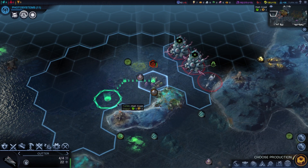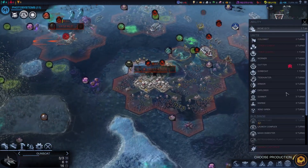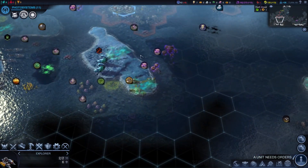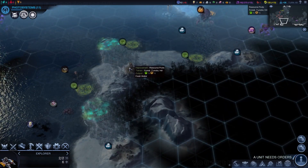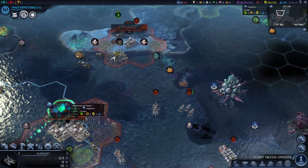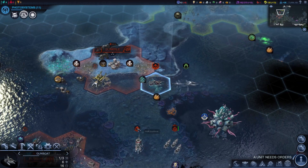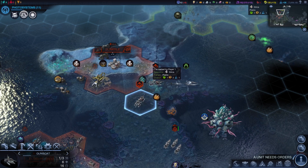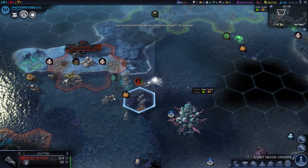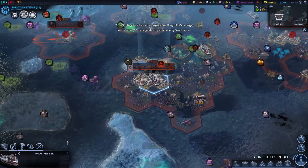We got some more corals and things. There's a Sea Dragon — get a gunboat over there, blow that up, make some room especially if we're going to be fighting in this area. A couple of gunboats and a melee ship — I should be able to take that out pretty easily. And there it goes. I do like the way all the tentacles kind of curl up when it dies. It's a nice little touch — the animations are really good here.